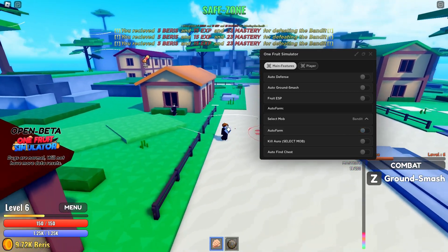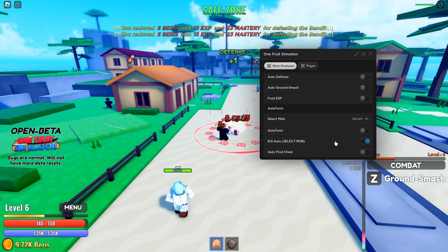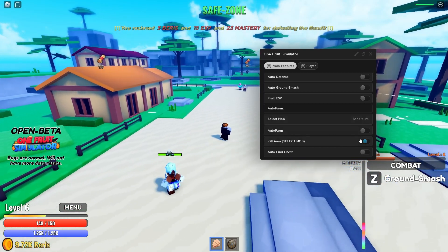There's kill aura, so it just hits normally, but you can just use kill aura now. You have to have it selected, by the way.